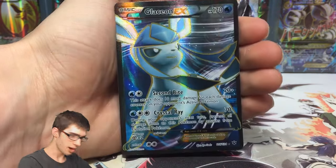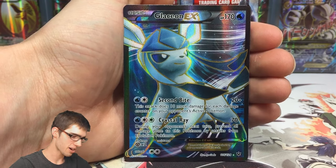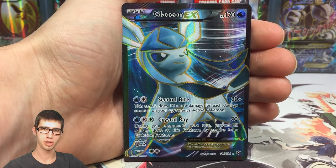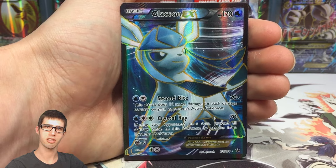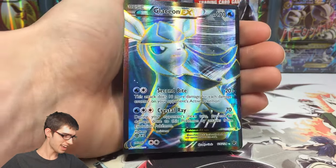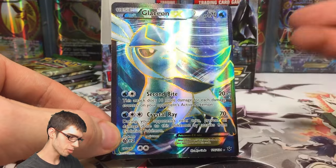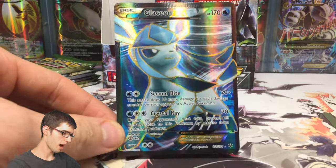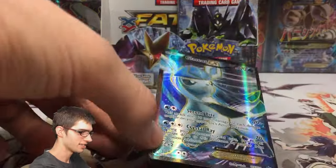And yes - we got a Glaceon EX Full Art! That is pulling power, straight power! That was one of the pulls I was looking to get. All these pulls from this box are a bonus because the first five booster boxes already completed the set for me. We pulled a Glaceon EX Full Art - that is epic, so good. I know from a previous video I asked about this art and a lot of you said it was your favorite from the set, which I completely understand - just look at this card.